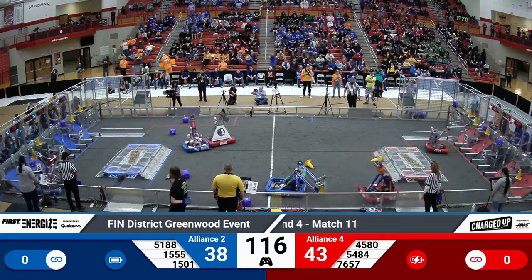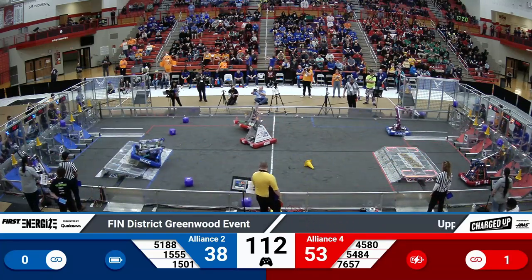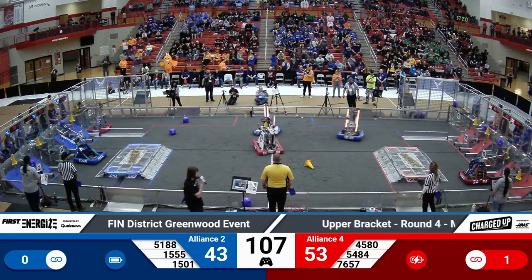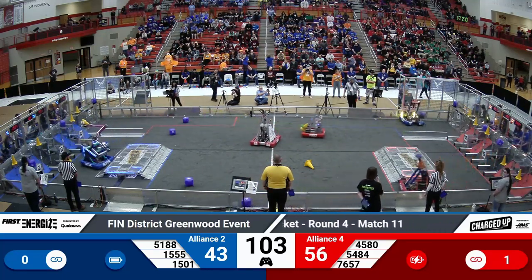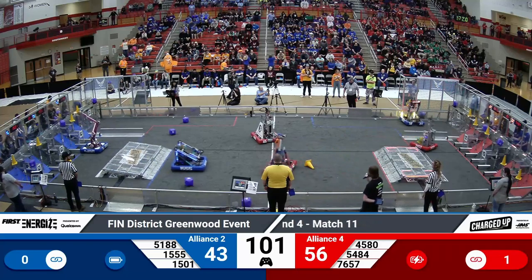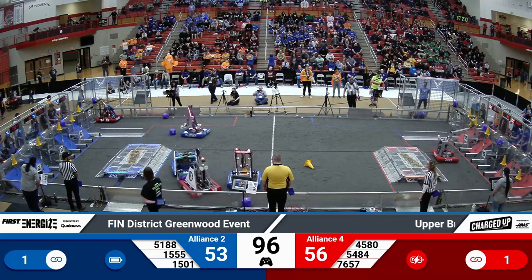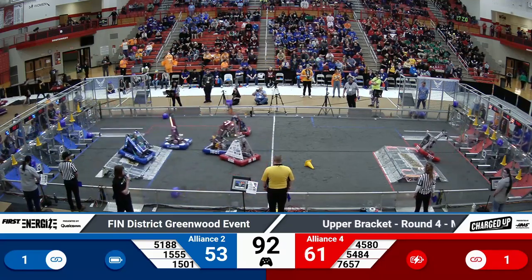1501, Thrust, using their swerve drive and their ability to move quickly around the field to maneuver and place game pieces. Every game piece placed at the top of the grid area is worth five points for their alliance. 5484, that's Wolfpack, a strong showing from the Red Alliance as they move swiftly diagonally across the field to get into their loading area, where they'll work with their human player to bring additional game pieces onto the field.